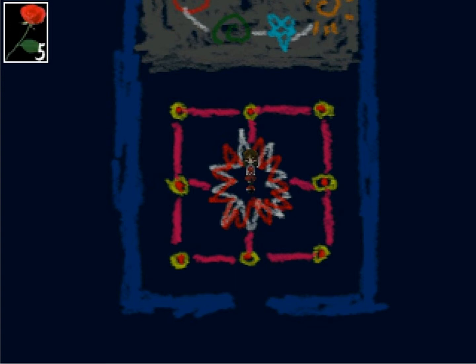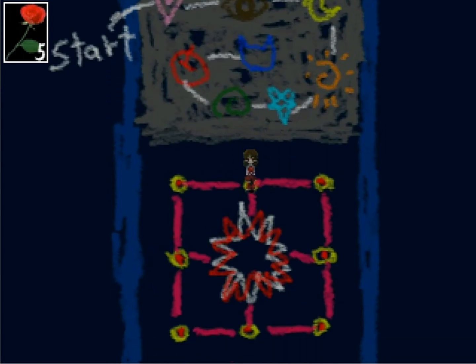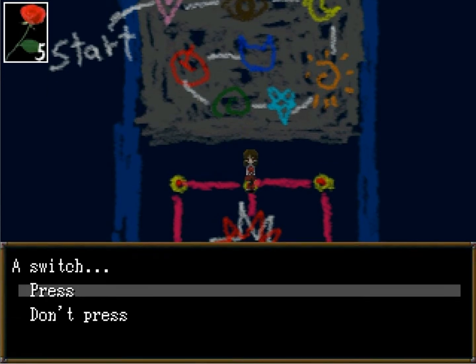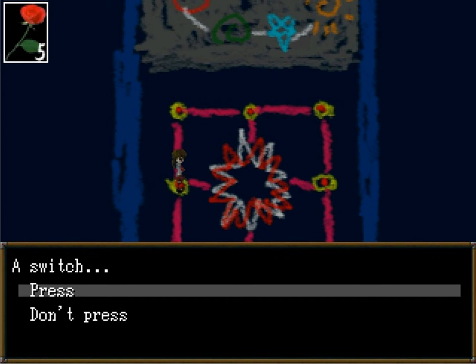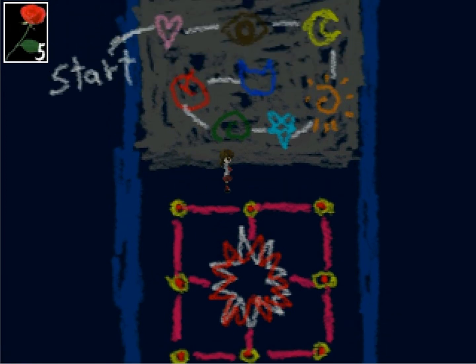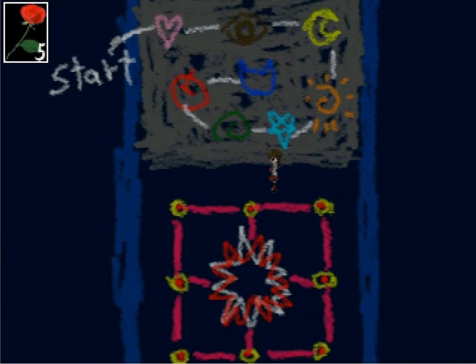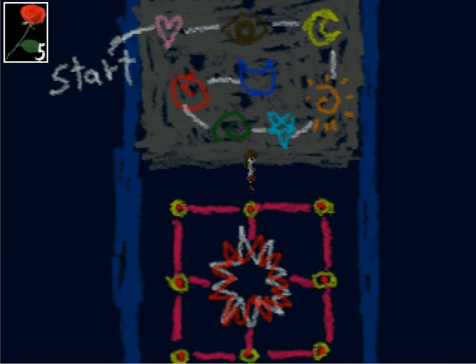Hello and welcome back — we supposedly found all the parts we need, so let's start. Starting with the heart in the middle, press the switch, then go to the eyeball here, then the moon up here, then the star — which we don't know. I'm gonna guess star is bottom left.